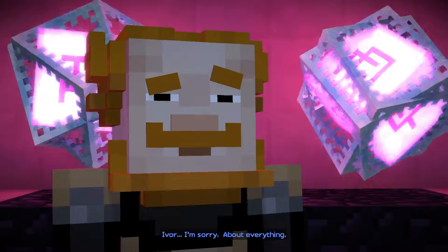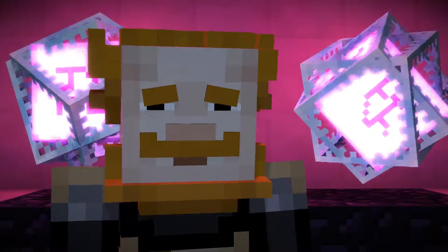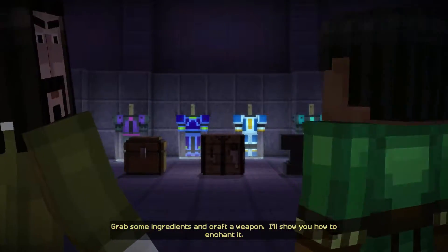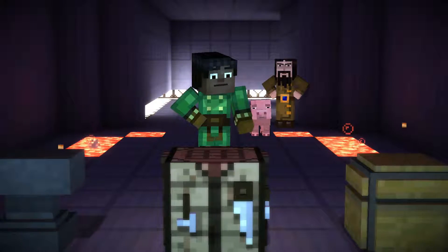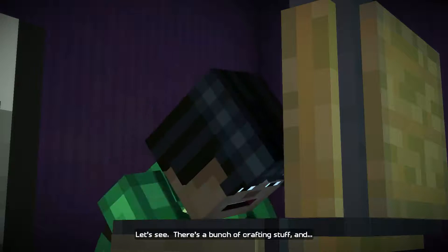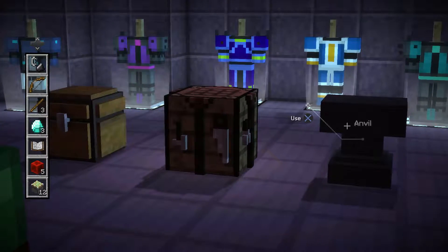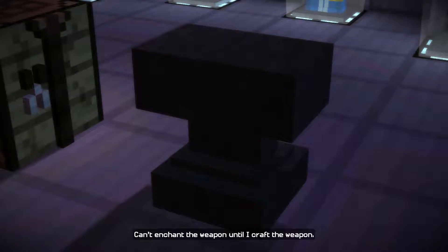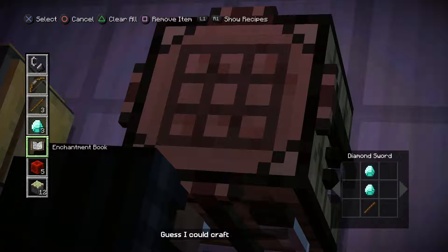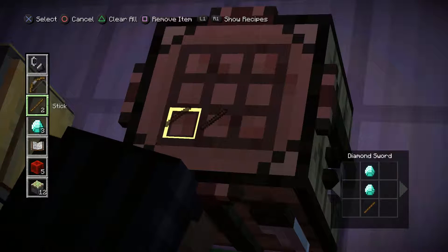Ivor, I'm sorry about everything. Yes, well, it doesn't matter. Grab some ingredients — biggest bomb drops, let's show you how to enchant it. Let's see what Ivor's got in here — obviously we have to go into the chest first. We do have diamonds, an anvil, and this crafting table. Let's look at these recipes — I'll go with a sword.